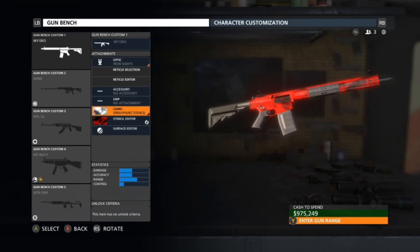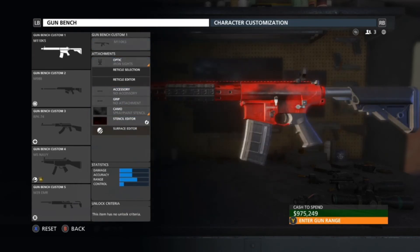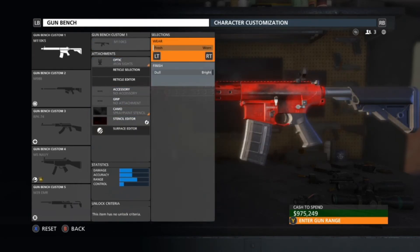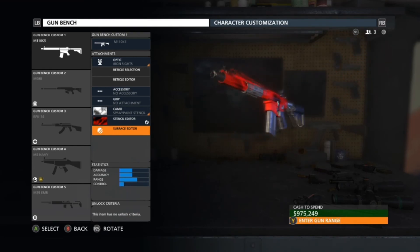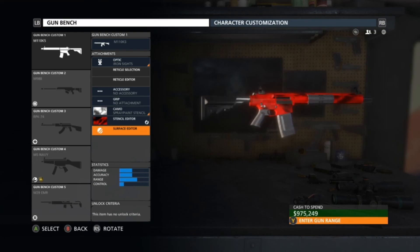By here you can actually see it like a blood smear type deal. Again, you're going to want to go ahead and go to the surface editor and do the left and right trigger thing to make it basically more fresh. When you back out it looks completely and utterly awesome on the red — and this is basically my tutorial on how I usually get my colors to look a little bit more like bloodshot red.